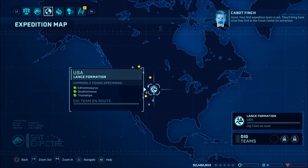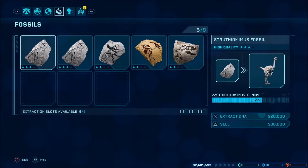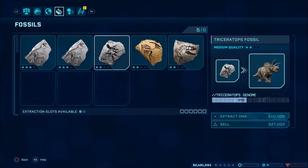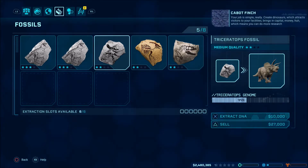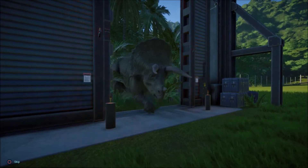This cash goes towards building items in your park, as well as excavating and unlocking upgrades. Excavation is another great opportunity to earn cash. You get a list of possible fossils, your team goes out, collects them, brings them back, and you can extract them to make progress towards a genome for that dinosaur species. You'll also get materials you can sell for high prices, but you have to be careful — it's possible to deplete a location of its resources.